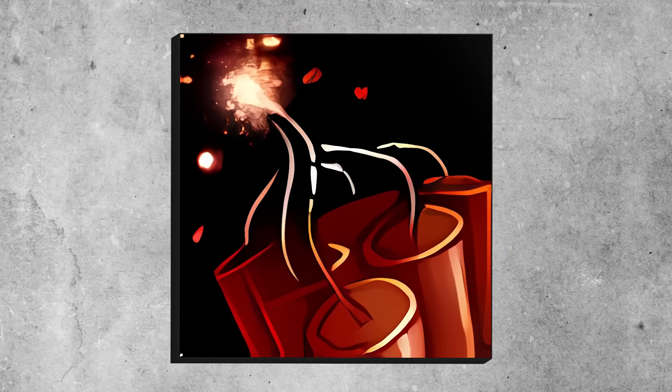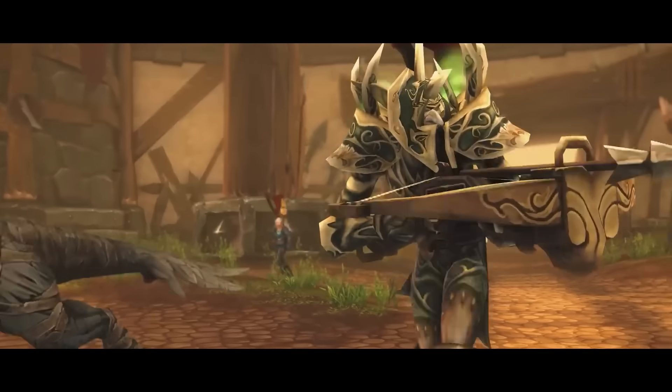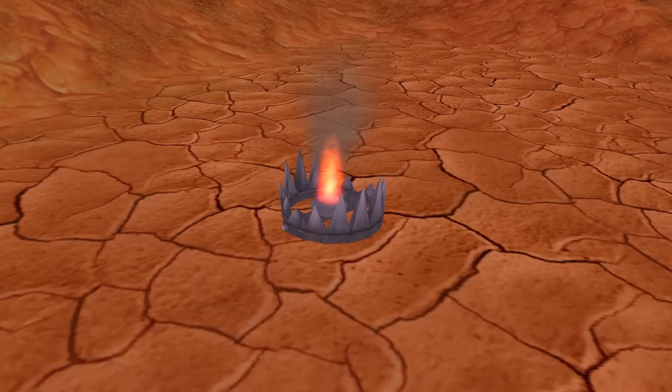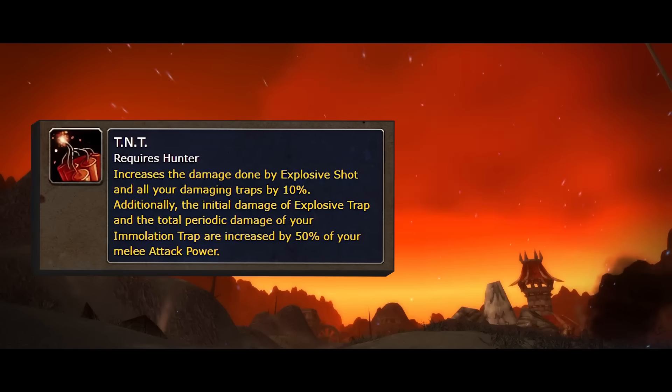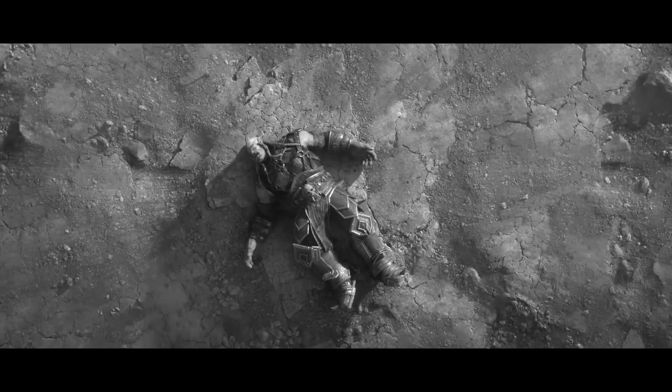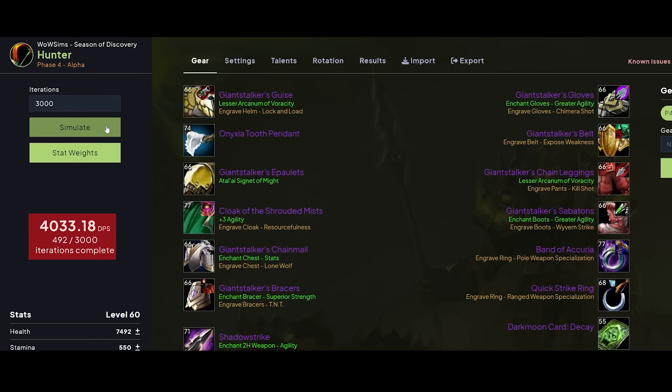The nerf of choice was to nerf the TNT Rune. Starting in Phase 3, the TNT Rune was a key source of Hunter damage, increasing trap and Explosive Shot damage by 10%. In Phase 4, traps and Explosive Shot also scaled with 50% of your attack power through the TNT Rune. Blizzard has nerfed that scaling from 50% down to 25%.